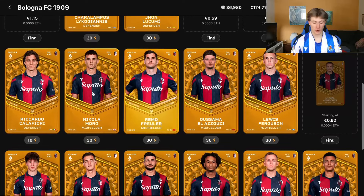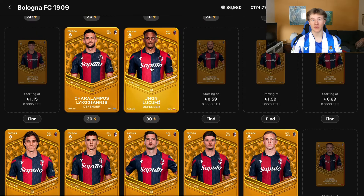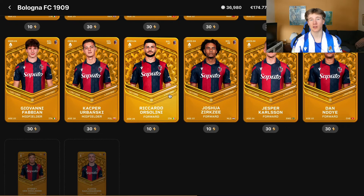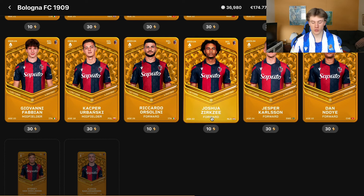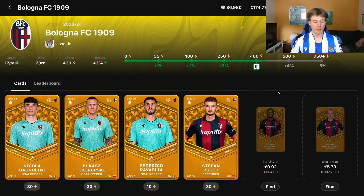Players I like the most in the Bologna collection include Remo Freuler, Riccardo Calafiori — just an incredible SO5 scorer — John Lucumi if he gets his starter spot back, and Lewis Ferguson. The attackers are what really drew me into this decision: Orsolini, Zirkzee, Jesper Karlsson, and Dan Ndoye. Zirkzee is a nail starter; Orsolini is in and out; Karlsson and Ndoye are also a bit hit and miss. But they have very strong attacking potential.